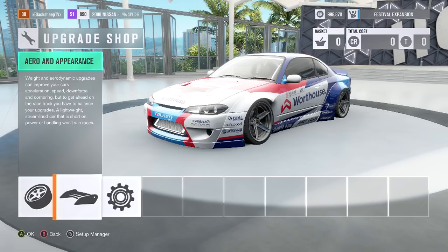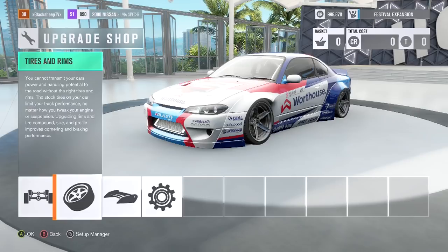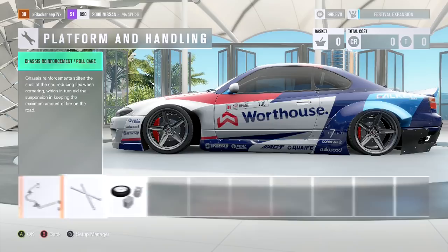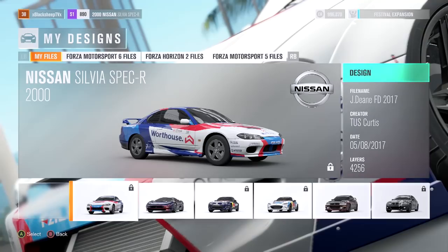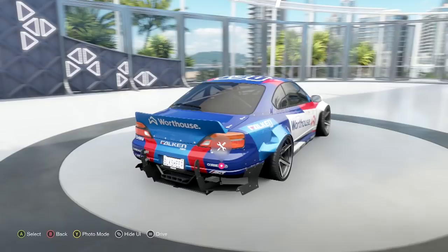We kept the Rocket Bunny look. For the wheels, we tried to get as realistic to his wheel design as we could — I didn't get too hung up on the exact brand. When it comes to drivetrain, we did everything here to simply allow us to tune the car better — differential, all that good stuff. For performance and handling, we did everything: lowered it all the way down, stripped it out to get it as light as possible, and upgraded the brakes. Since we went to the twin turbo, we could go through everything just like they would in FD. I'm very happy with this build — big shoutout to TUS Curtis for putting this one together. He did a phenomenal job.